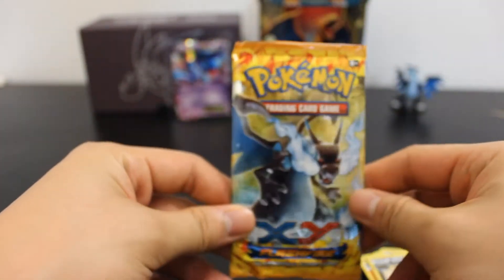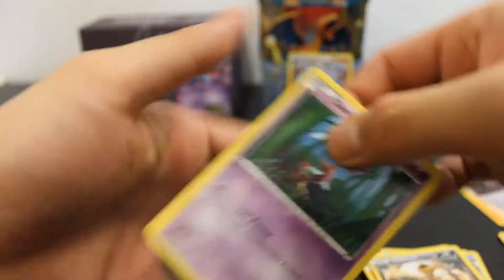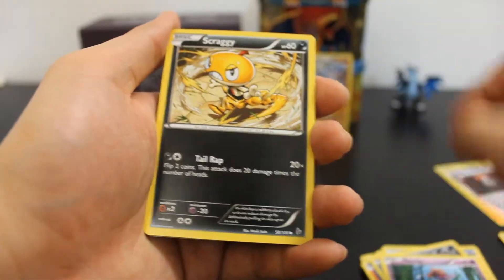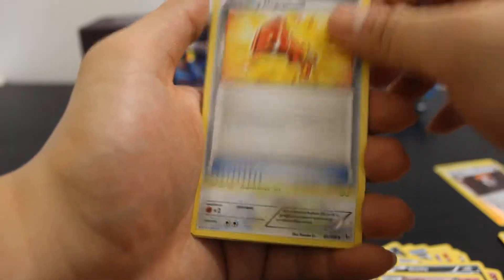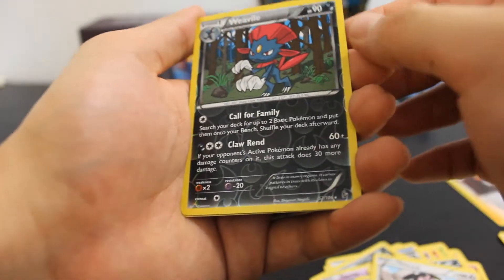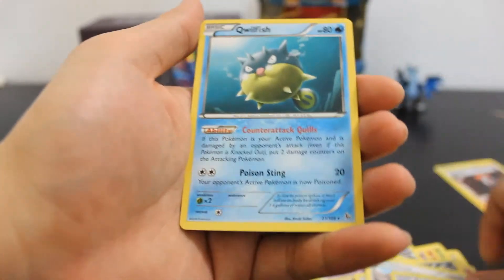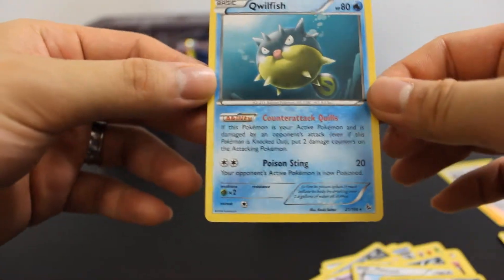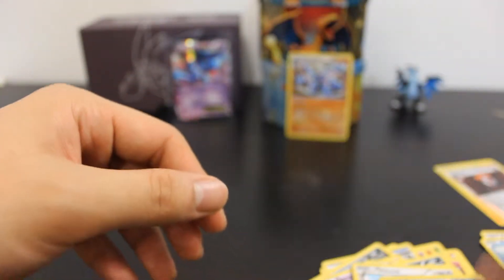Our Mega Charizard EX pack, also from the expansion set. Here's the code. Scrope, Scraggy, Fababe, Stunky, Shinx, Floetti, Startling Megaphone, Miltank, Reverse Holo Weevil which is nice — that's rare. And our rare is a Quillfish, a basic Pokemon — rare. So that pack wasn't too good.